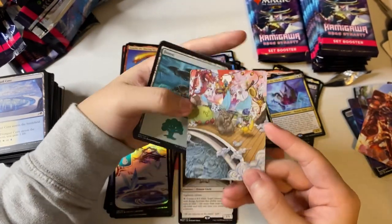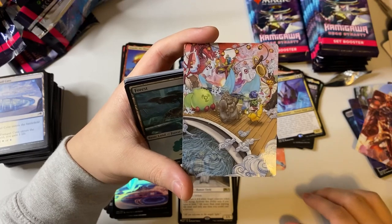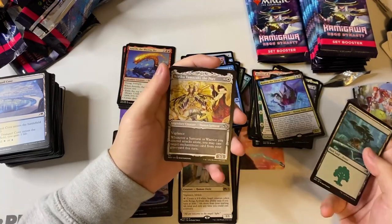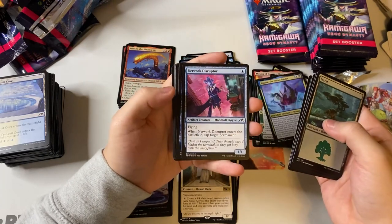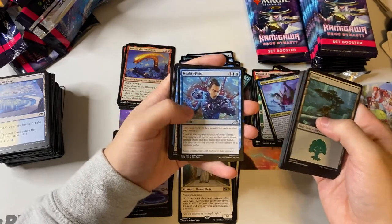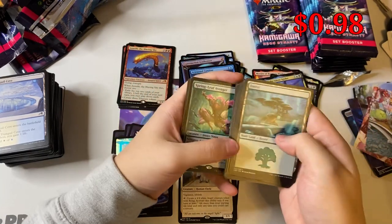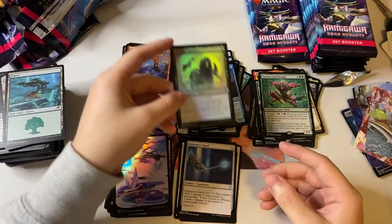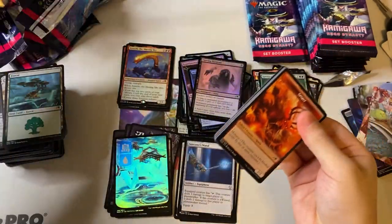Look at all this art — reminds me of Spirited Away with all the weird spirits and monster-looking things. Norika, Return to Action, Moon Snare Specialist, Network Disruptor, Moon-Circuit Hacker, High-Speed Hover Bike again, Reality Heist, Prosperous Thief, Era of Enlightenment, Spring-Leaf Avenger. More ninjas — always good! And Clawing Torment and Sorcerer's Wand as a List card. Not the best List card but it's something.